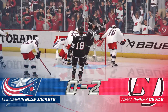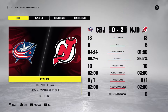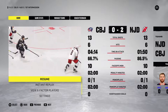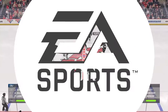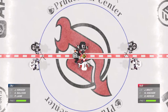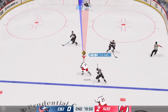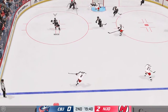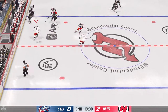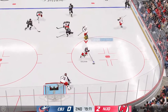With that, the first period comes to an end. Both teams will have a chance to get a breather and they'll be back on the ice with period number two not too long from now. The middle stanza is about to go — the officials are ready to drop the puck. Faceoff here in the neutral zone and we are back underway.